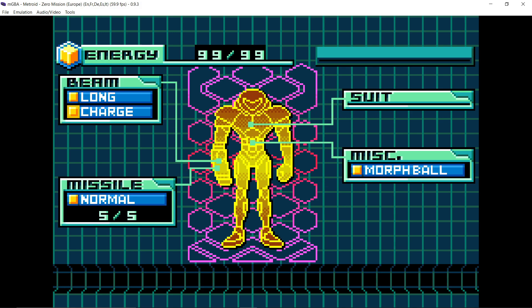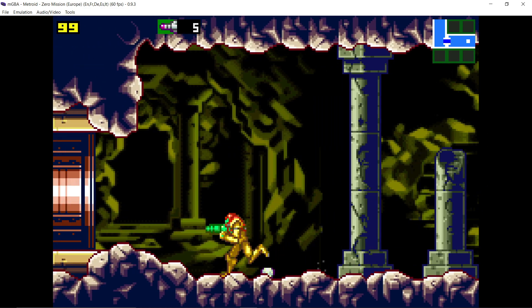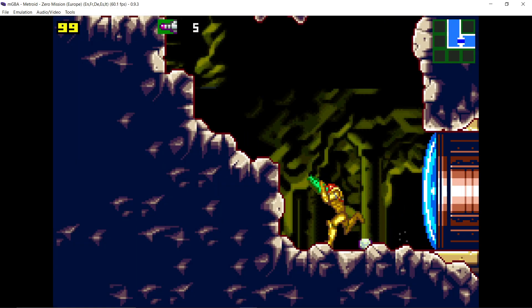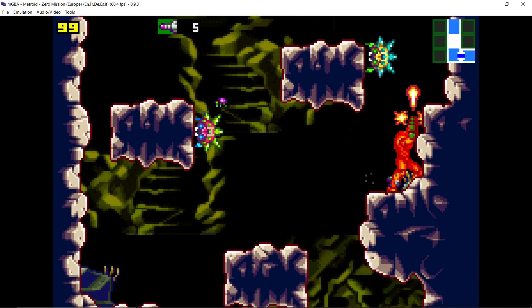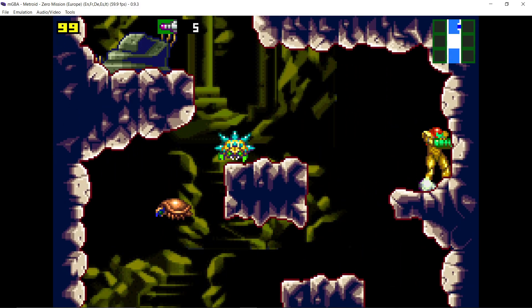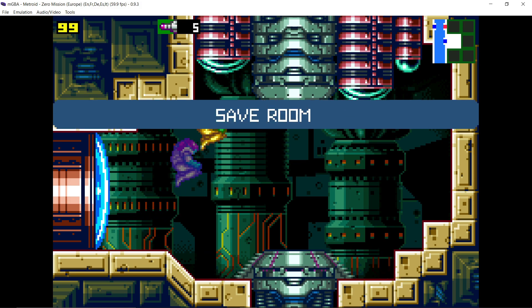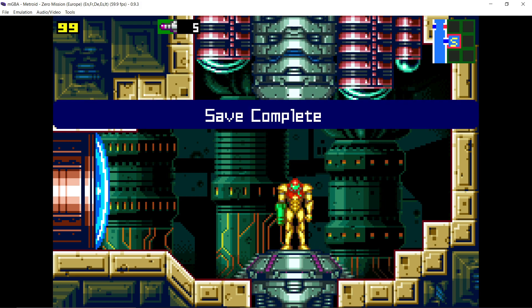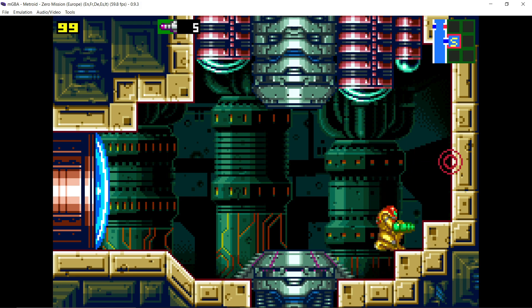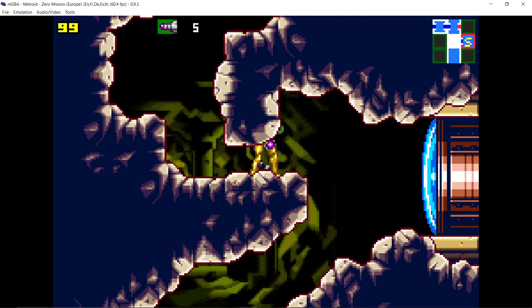The nice thing about the Charge Beam - it works by powering up your main shot so you can do a bigger blast. Does a hell of a lot more damage than your standard beam, and the multipliers just add on as you go. I think it also gives the standard beam another multiplier of damage, which is also good. Come in here, get a save. We've earned that save. Now some of these save rooms are secrets hidden in the walls, so keep on the lookout for anything that looks odd.